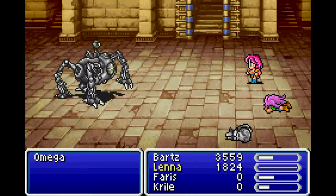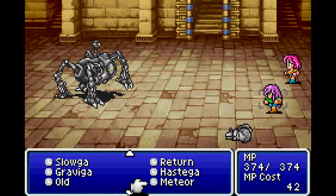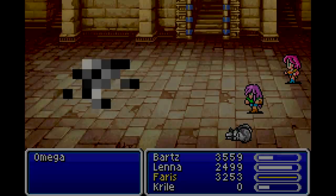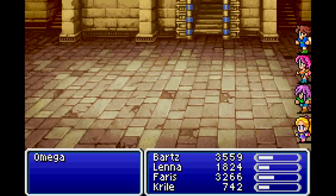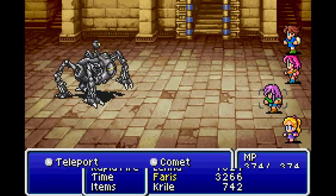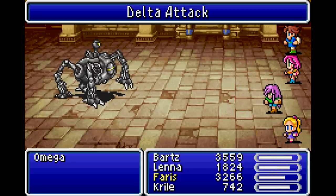The only way to bring back someone that's been encircled is the Mix ability, which I never end up using. But honestly I feel like I can brute force it at this stage if I just do the right thing. I'm going to use Time magic here with Return - I feel like it can't wipe me out too often in a way where I can't use Return and just make it work.